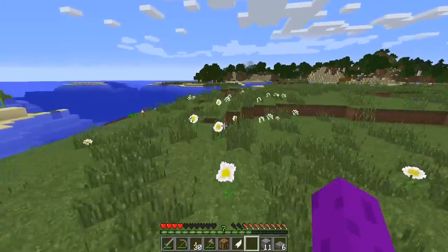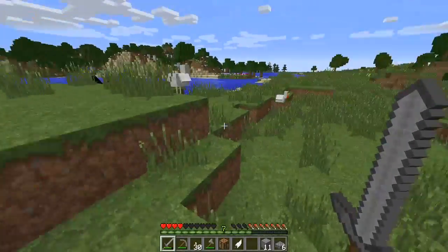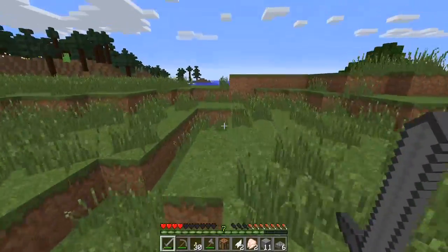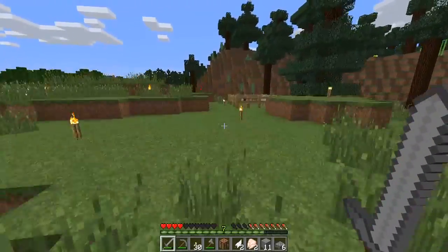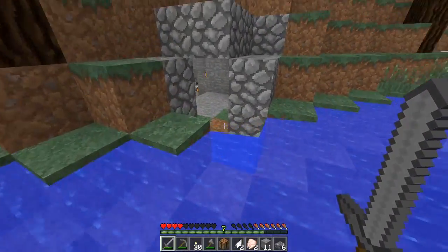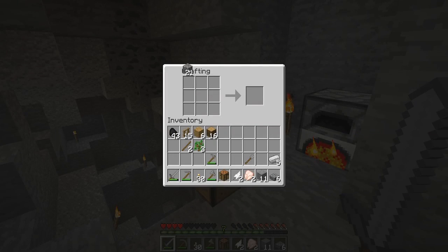I could kill some of these chickens but I don't think I need to — there are more over this way. I need some food. I want to get just enough food so I'm not dying, because I want to get up in this taiga and explore the area around me. Not necessarily because I want to do anything with it right away, but I need to know where stuff is. Maybe we'll get lucky and find a spruce village — that would be awesome.